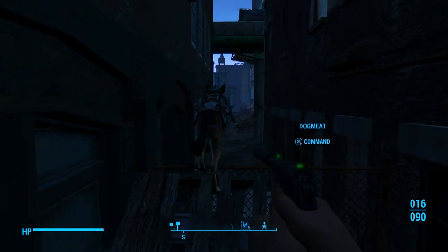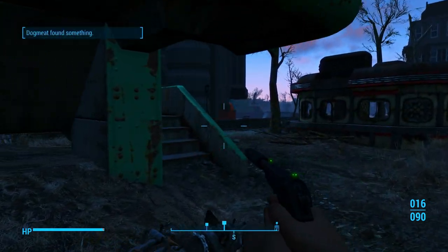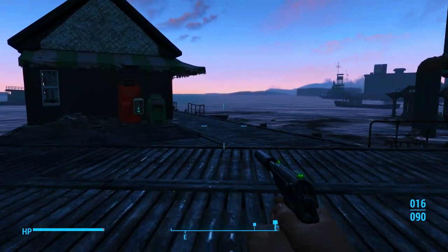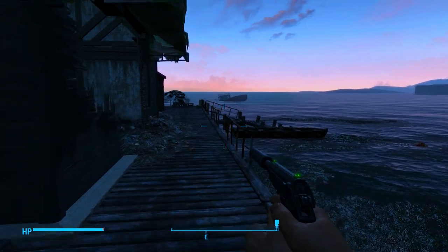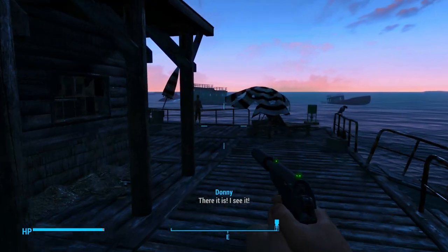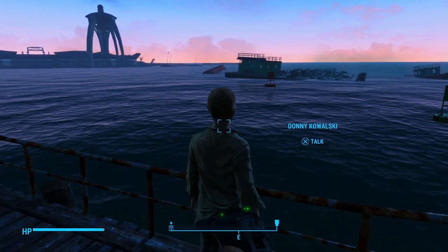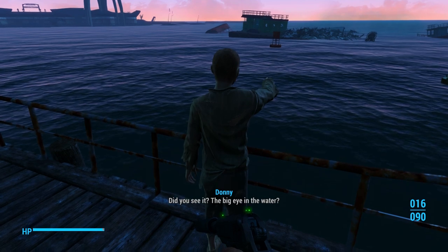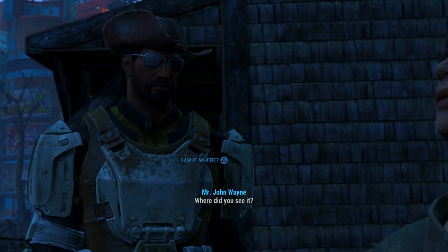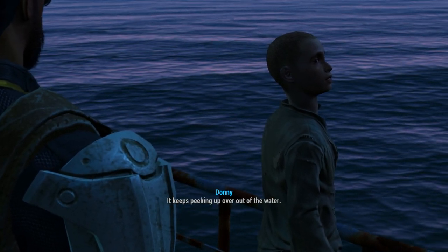Pull out our weapon. We're going to head southwest, and then we're going to veer off to the left. We're going to go down this dock and talk to a little kid. There it is! I see it! You saw something out there? That was awesome! Did you see it? The big guy in the water? Where did you see it? Over there! Behind all those shipwrecks! It keeps peeking up out of the water!